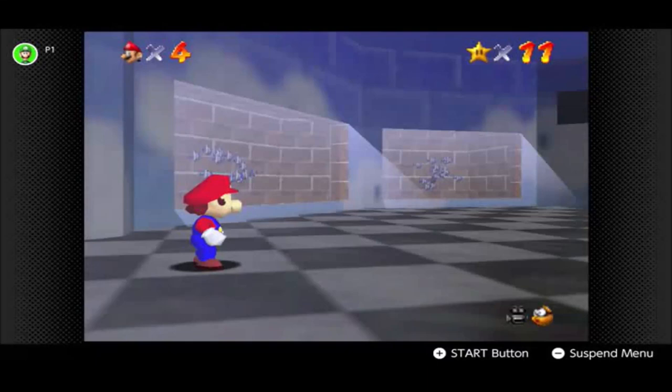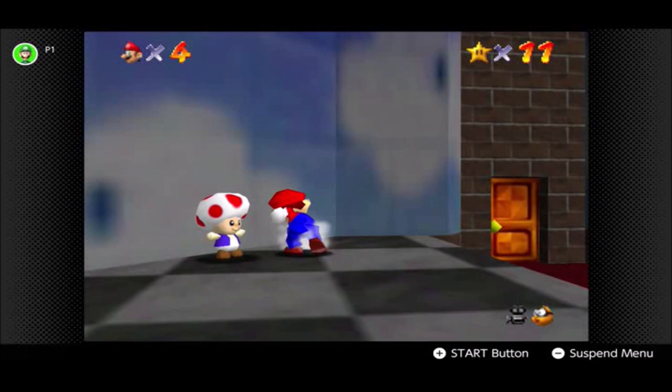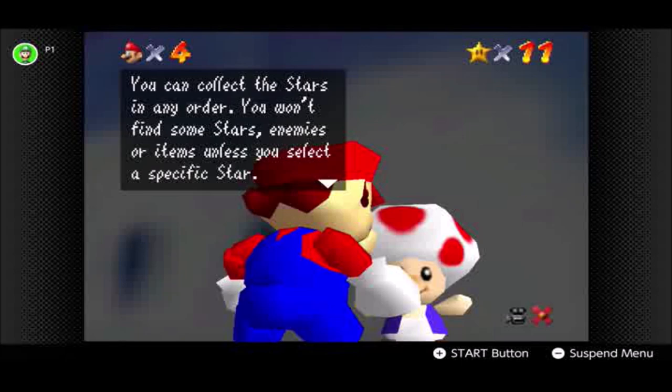Hello and welcome back to Super Mario 64 with me, Matthew Cadiz, a.k.a. Puggy. I'm going to take a break from some of the main levels in this game — not punch Toad, thankfully — I want to actually see if I can get a secret star.